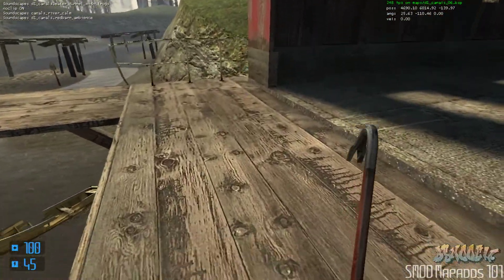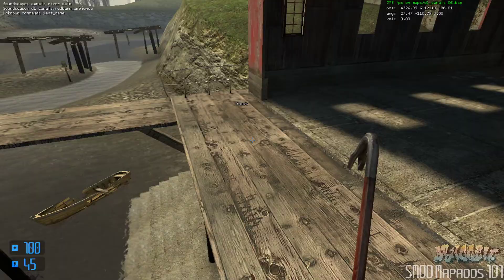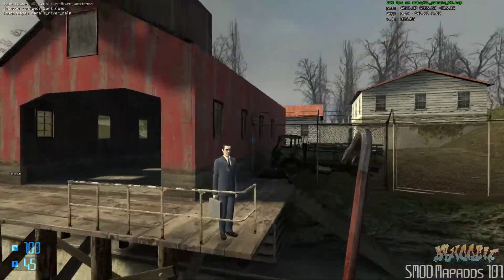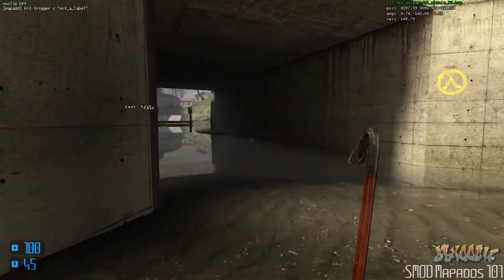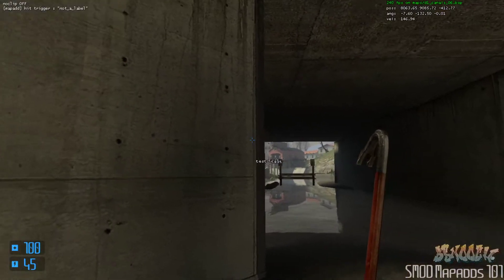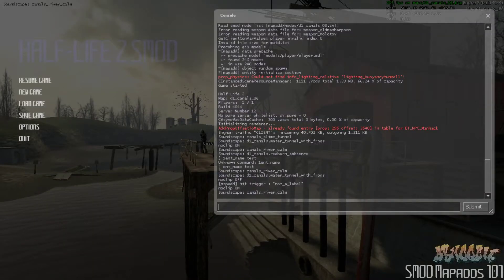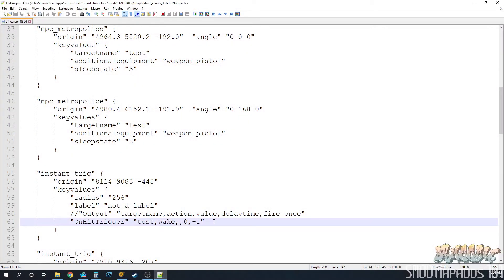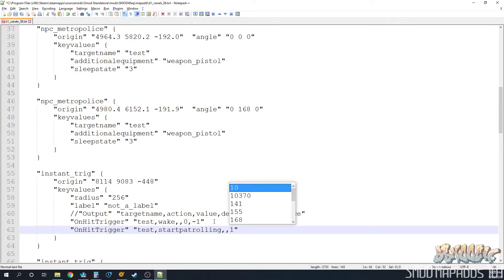Remember our three guys named test — there they are, they're asleep. Check it out — we have our trigger right here, we hit it, and it actually woke them up because we sent them the wake input. Let's go back and add one more output. Find our trigger and add another key value — another output — so when we hit the trigger we're going to tell test to start patrolling.